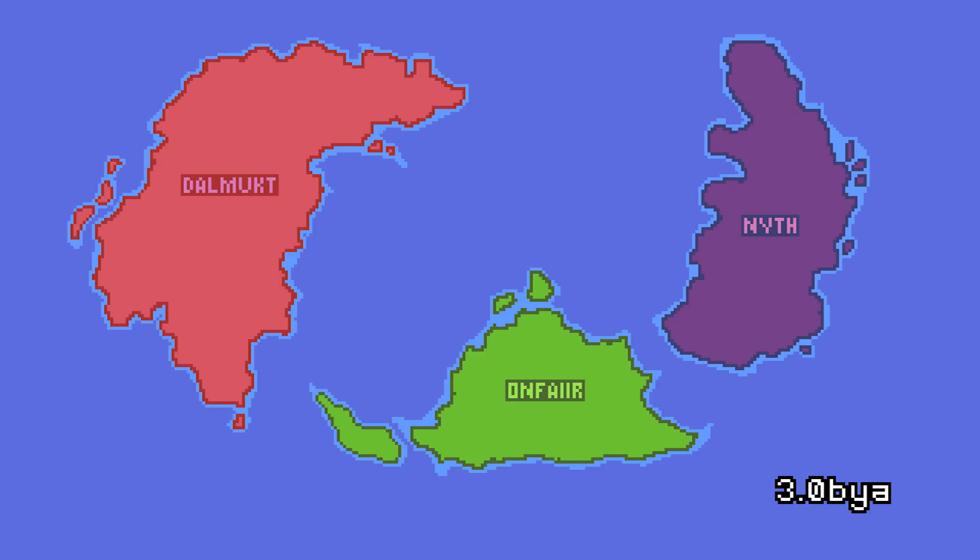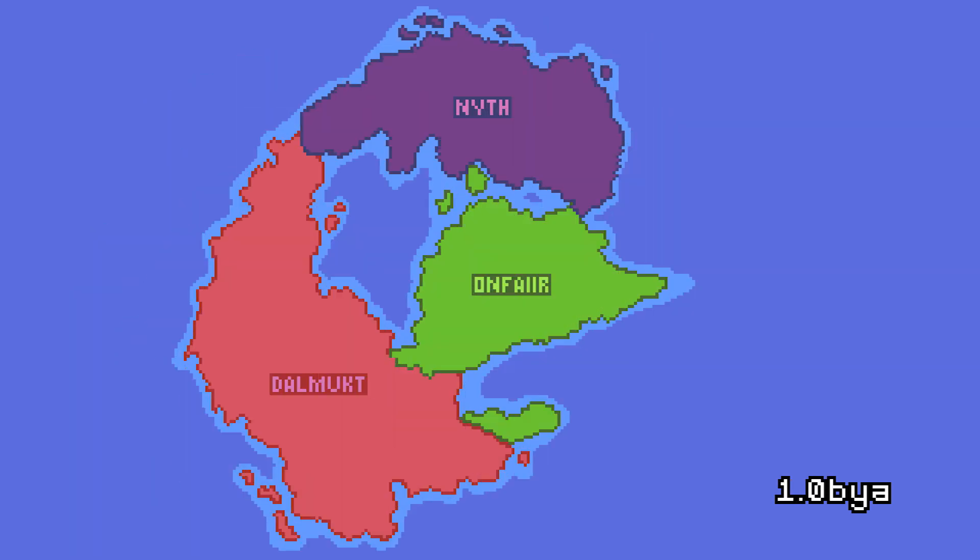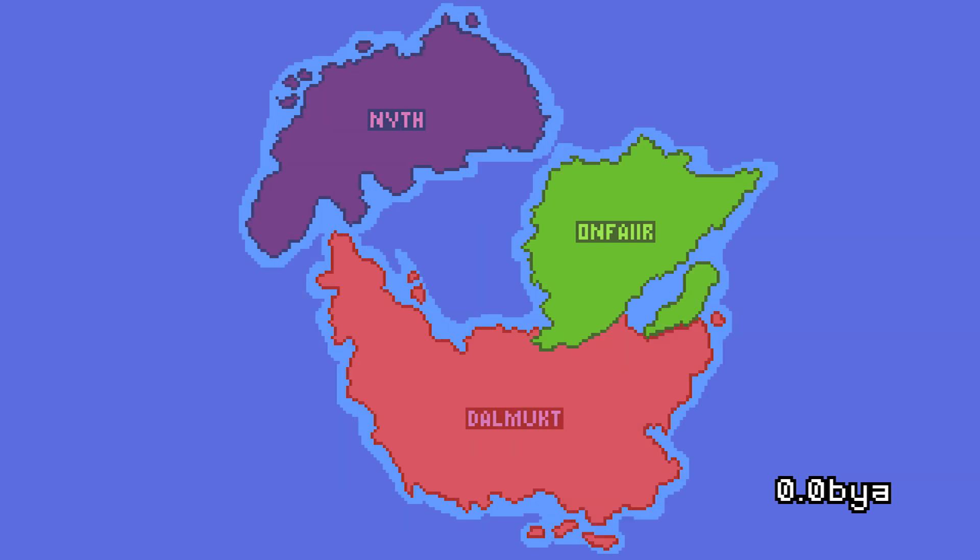On Mira there are three continents: Dalbukt, Anfair, and Neath. We will begin plotting the continents' movements at 3 billion years ago, since this is when life begins on the planet. The plate tectonics over time will look like this. As you can see, the continents begin separate and slowly fuse over time, and the creatures on the continents will have to compete for resources when the collision takes place, making for interesting evolution choices.